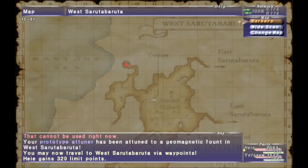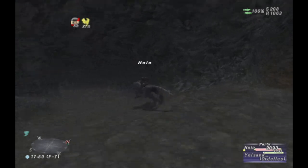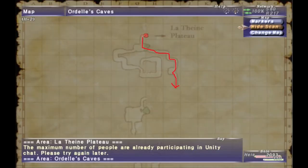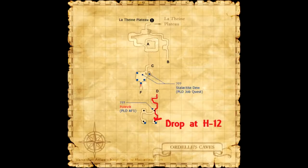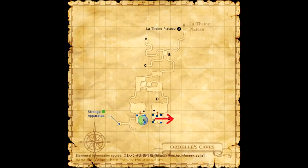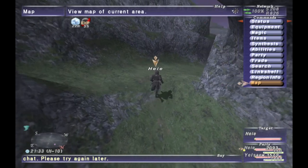There are a lot of field points and you need to go through and get all the field points first, which I am going over and covering here. After that, you do need to go back to the NPC in Juno again, and then he will actually flag the next quest where you can start getting the points that are in dungeons.